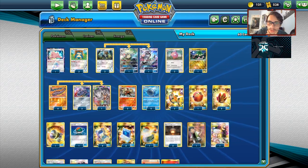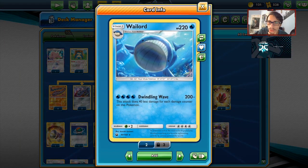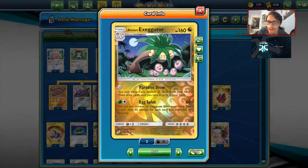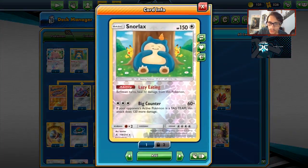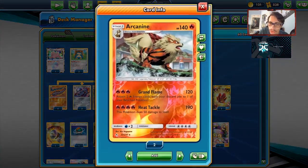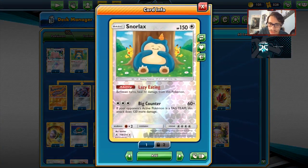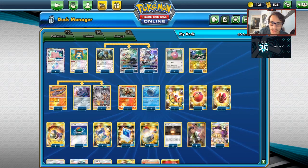I'm playing a lot of big retreaters. Some of them you can actually use. We can't use Wailord — it's a meme, so it's in the deck. I'm using a little Exeggutor for Paradise Draw. I have Lickylicky in the deck, Arcanine, and Snorlax. All of these Pokemon we can use except Wailord. We can use Arcanine through Ditto, Lickylicky through Ditto. And we can even use Snorlax as a backup attacker with Big Counter doing 60, or 180 against a tag team.